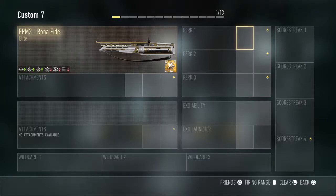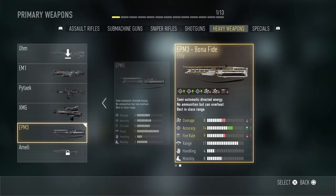Hey guys, today I'm bringing you the best class setup for the EPM3 Bonafide. This gun is not the best because it's got 2 down on damage — 3 plus actually — and 1 down on fire rate. I'd rather be up on damage, obviously. It doesn't really max; it's got 14 actually, but with plus 3 it wouldn't be 14, it'd be 11.